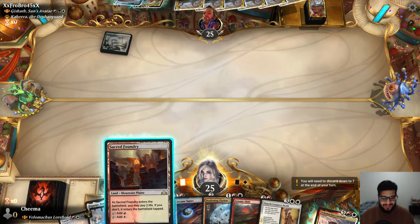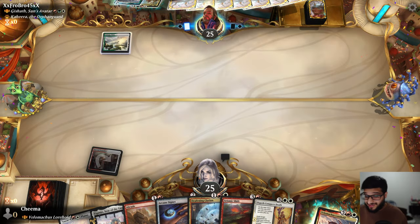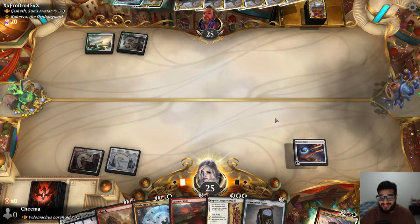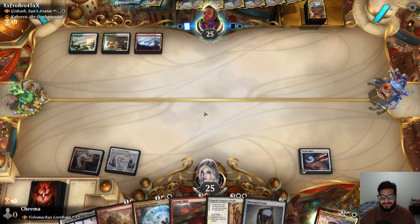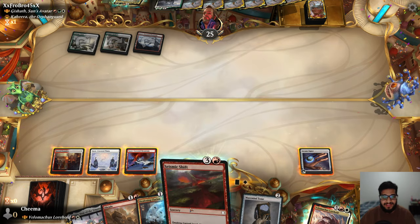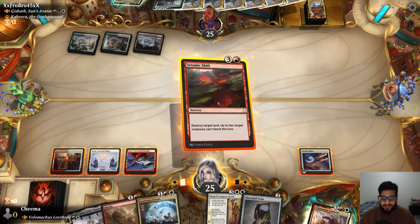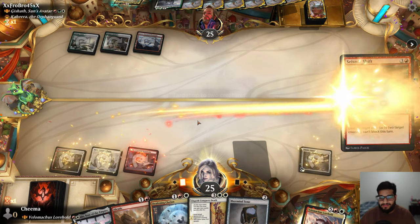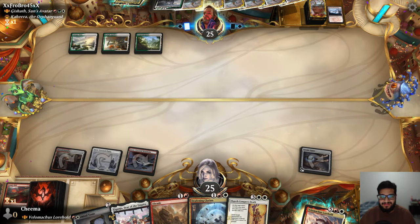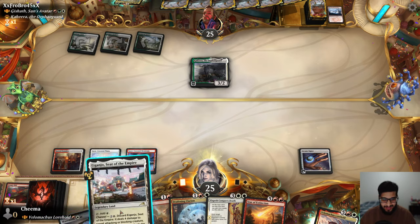Turn one we'll just play our tap land. Being on the play with this hand would be insane — this deck is nuts on the play. We can still destroy a land on turn four, which is really gross. Let's get rid of their only red source. Hopefully I can find some more land destruction — I did not. We have four, five mana right now.